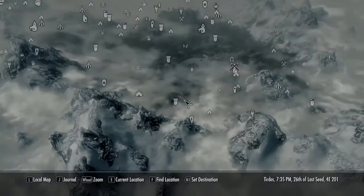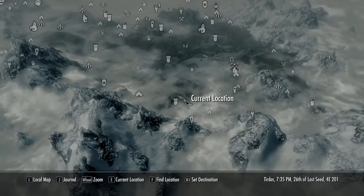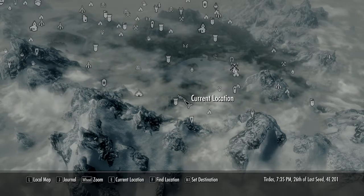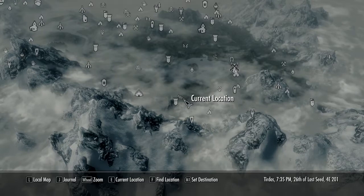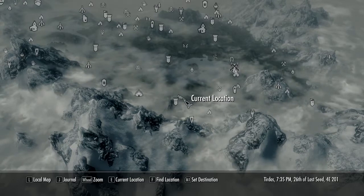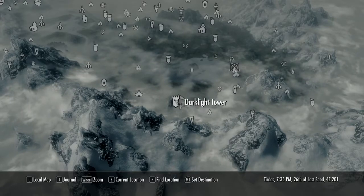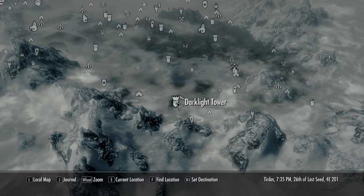Hello ladies and gentlemen, my name is Ophesia Sargis and in this video I'll be showing a walkthrough for the quest called Repentance, which you get from Ilya at the Darklight Tower. You will get the Staff of Hag's Wrath. This is a miscellaneous quest so the title may vary.